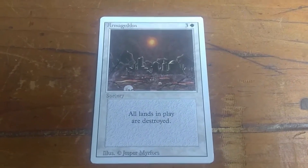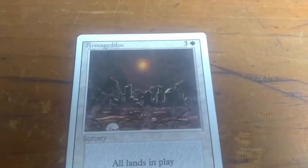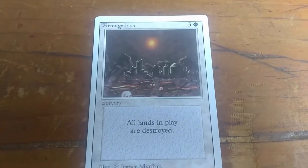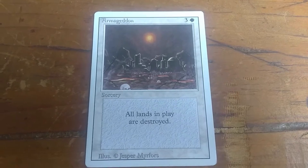In this video, we're going to look at an awesome white card. The card is Armageddon. Even the artwork is super cool. It's just Armageddon. It costs 4 mana — 3 colorless and 1 white — and all lands in play are destroyed. It just wipes them all out.